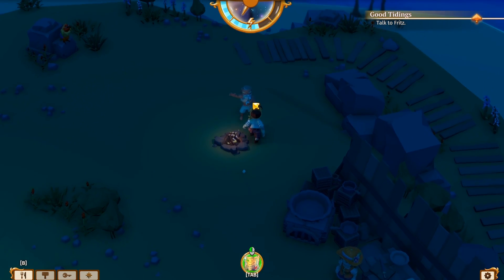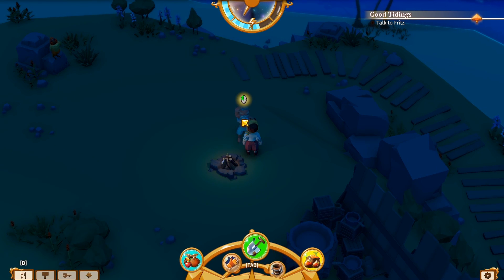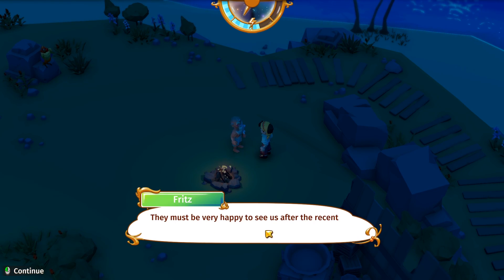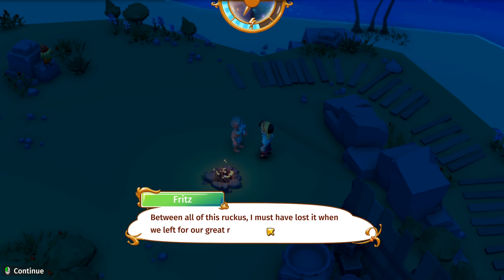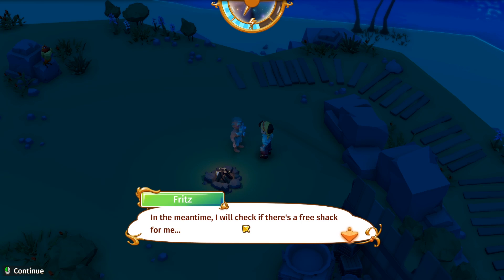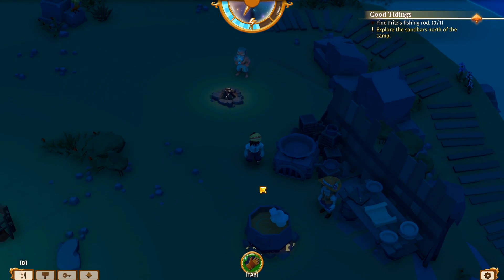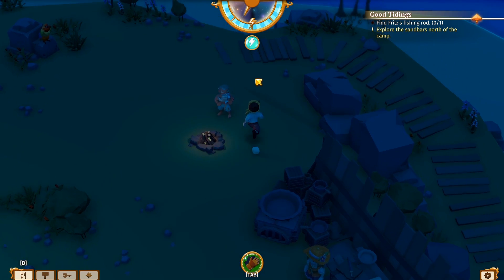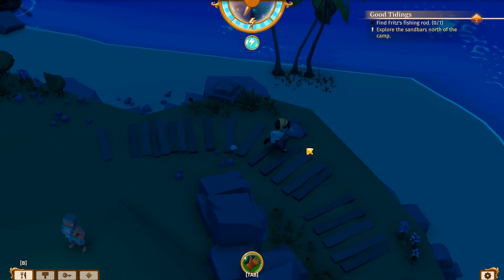Talk to Fritz — let me get my gloves out. "Hey Raptor, we're in luck! Seems like we've set up a camp and found the others — they must be very happy. I don't have my fishing rod though. Between all the ruckus, I must have lost it when we left for our great rescue mission. Would you be so nice to check back on those sandbars and bring it back? I'm sure you and the others would enjoy more of a fishy diet." Now he wants us to go back again!